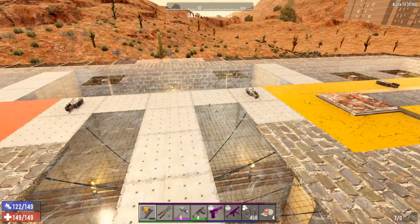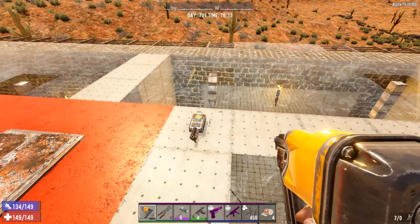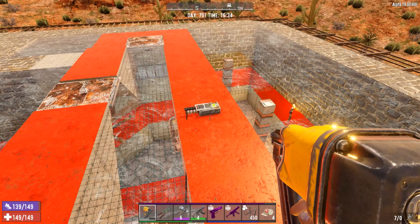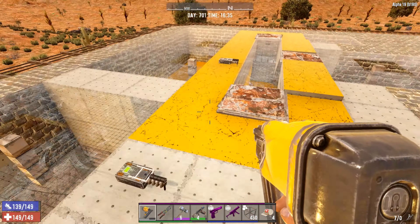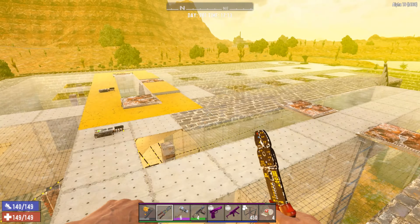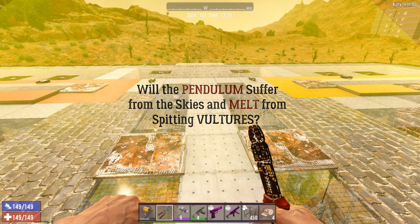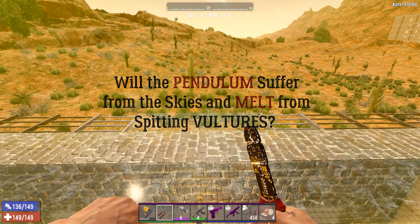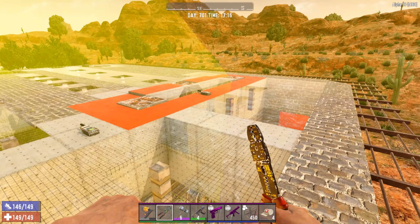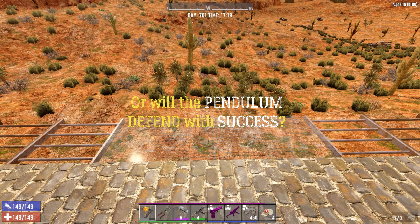What I think is one weakness against spitting vultures are these four switches here. These four switches are not extremely critical, but anyway, that was the defense we have against vultures — aside from ourselves, of course — and what I think are the risks to be exposed against spitting vultures.